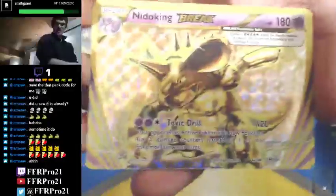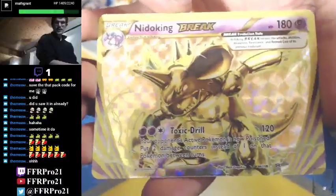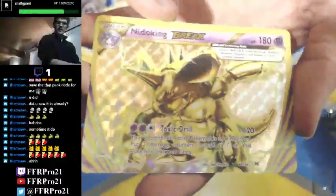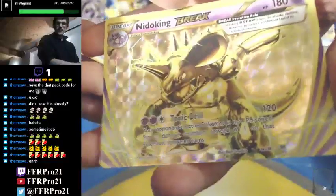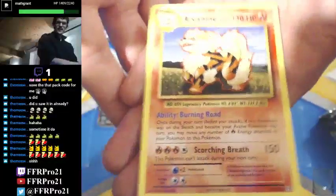I'd imagine sometime after the official tournament is all set and done, they'll probably put the ruffle file in the game. Oh, there we go! Got another hit here — we have our first BREAK card. We have Nidoking BREAK! I actually almost forgot to mention that we can pull BREAK cards in this set — it's actually the last XY set, and therefore the last set where you can pull BREAK cards. Nidoking BREAK — Toxic Drill does 120 damage — a lot! That is awesome!